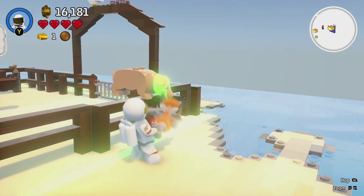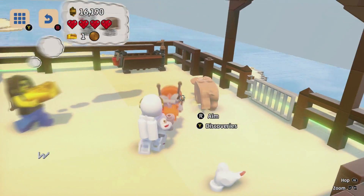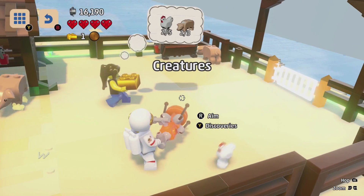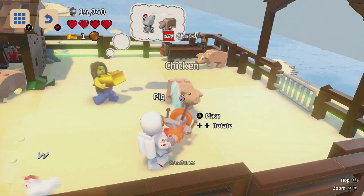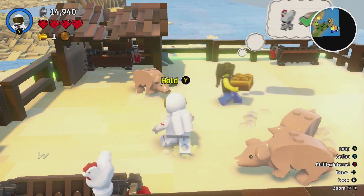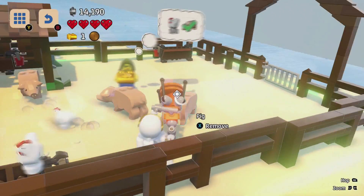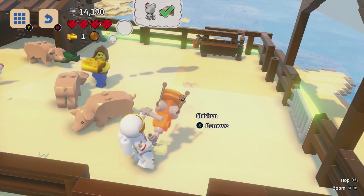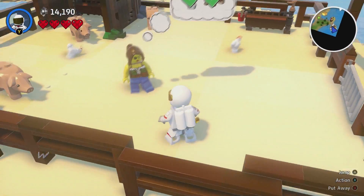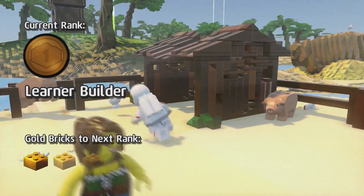Let's just make copies of these chickens and pigs. We discover this pig and this chicken, buy ourselves a pig, place that — and now place some chickens around. Another chicken and another — and we're good! We get ourselves another gold brick which is absolutely awesome. Let's pick up all these studs.